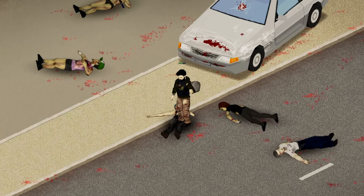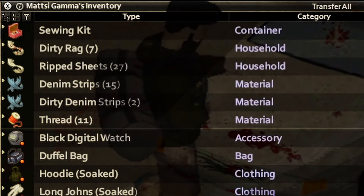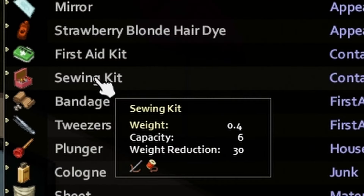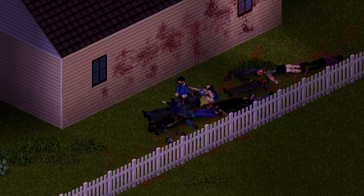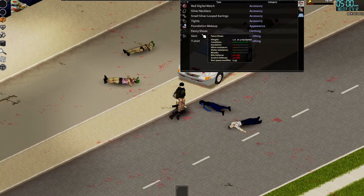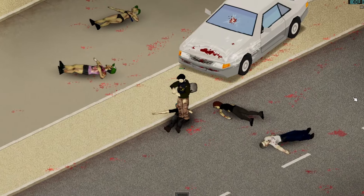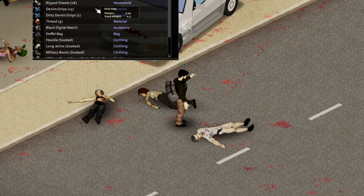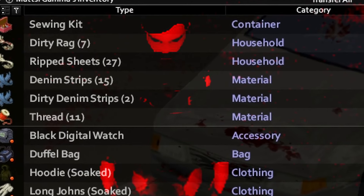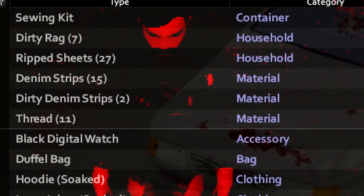Alright, the final piece of tech you need to start tailoring is thread, which can be found in cabinets along with needles. Now, you're more likely to get it from ripping up every single piece of clothing you come across — and I mean every single piece. You have no idea how much clothing you have to rip up. All that work for 11 thread. That is ridiculous.